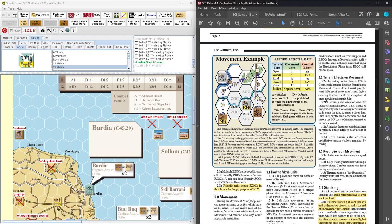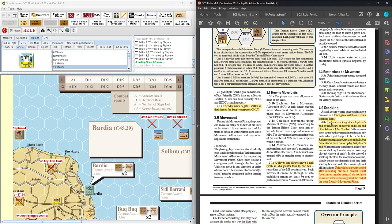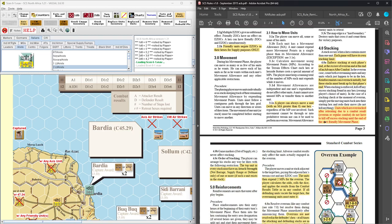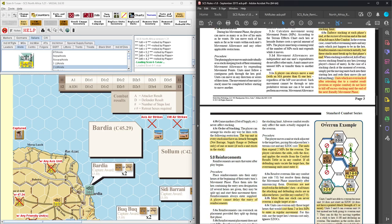Restrictions on movement: can't enter enemy occupied hexes; overrun is done from adjacent; map edge is a hard boundary. Stacking is per game — we'll have its own stacking limit, and we'll see in North Africa it does specify when stacking limits apply. There are no roadblocks or traffic jams in this game since stacking is not applied until the end of movement. Reinforcements can overstack initially but must break up. If you're overstacked after a combat result, you don't have to fix it until the end of the next friendly movement phase.